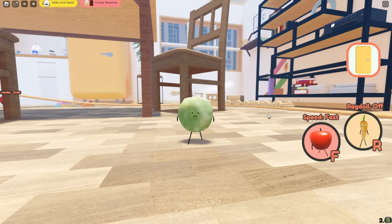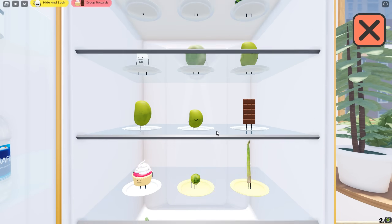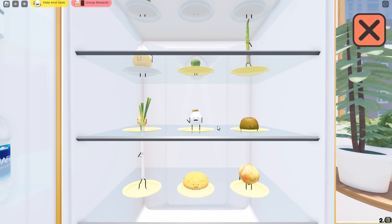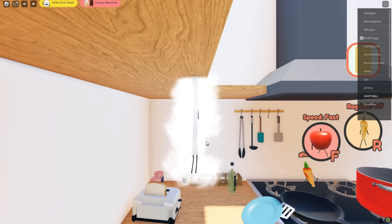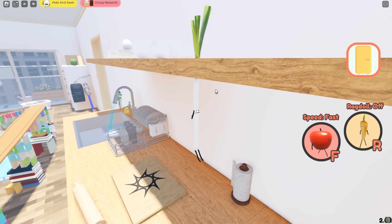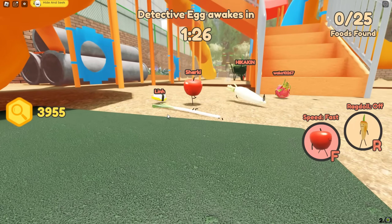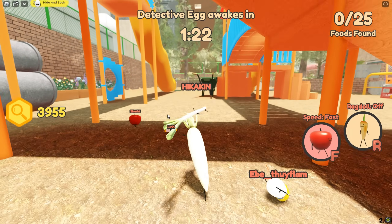That game as the fava bean went pretty well even though we had to find a hiding spot last second. The next vegetable is going to be the leek. I would use the asparagus but you cannot use that food in hide and seek anymore — it's been that way for about a month and a half. I'm stuck as the leak — I've never seen this before. Here we are as the leek.